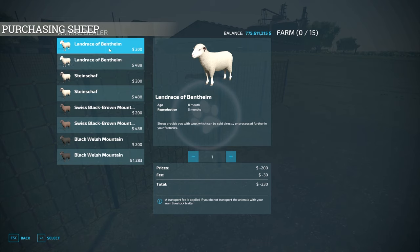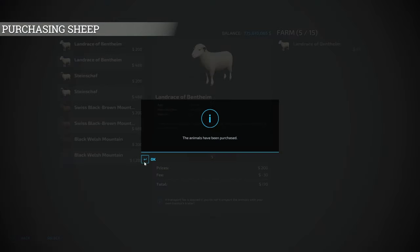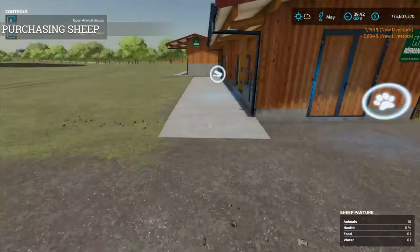The one thing that is different in each breed is age. You have ones that are zero months old, so these will not be reproducing yet. Then you have ones that are eight months old, which will be reproducing every five months. So if I wanted to select these guys, I can put five of those in there, and then five or ten of the older ones — you can mix and match however you want, then purchase them and put them in the pen.